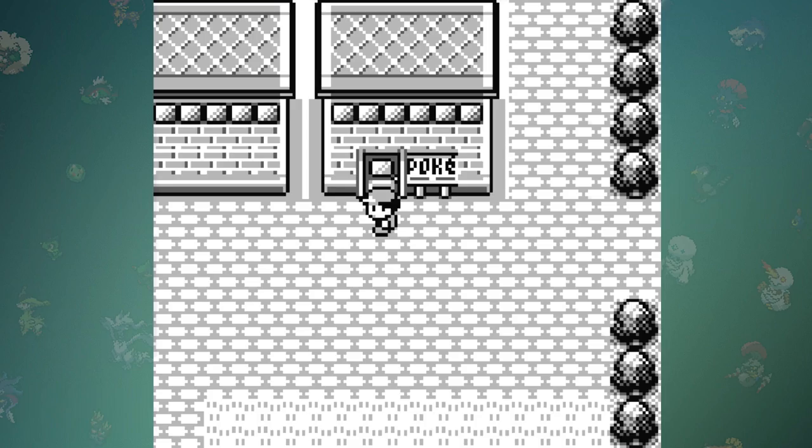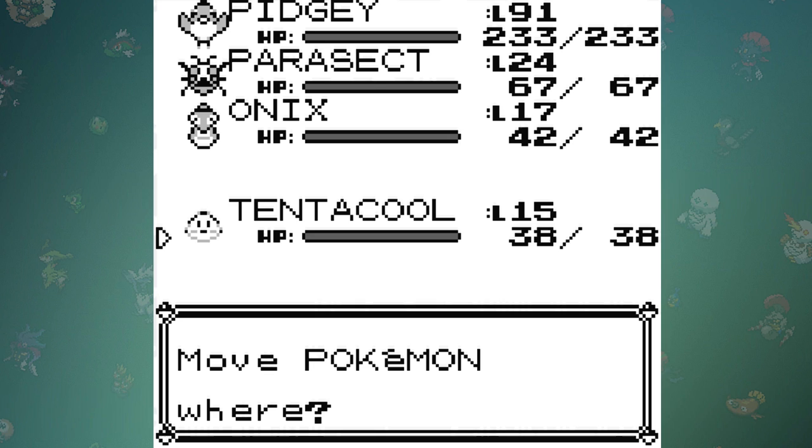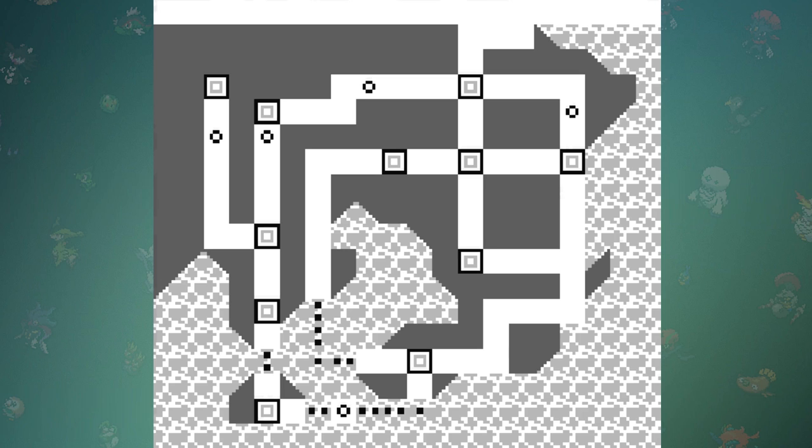So now that we have the item, how can we use this to change the typing? When you use the item 8F, the game will execute the data of your Pokémon in your party as code. Because this isn't really practical — since your Pokémon can level up and change stats pretty easily — we set the code inside these Pokémon to redirect it to use our bag instead, which is much more simple to manage.